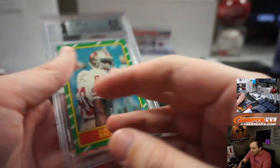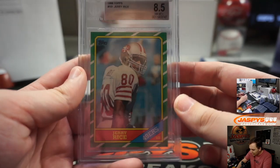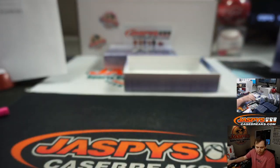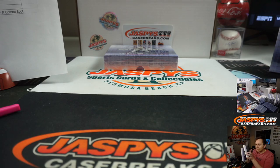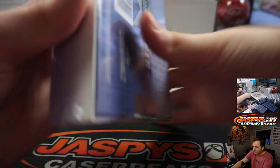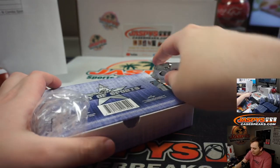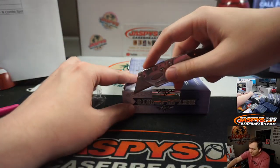1986 Topps — no subgrades on this one but it is an 8.5 near mint. The classic 1986 Topps football design, so nice one. This stuff has a nice mix of retro material, which a lot of that is obviously on fire right now — especially basketball but football and baseball too. It has some obviously a lot of the newer guys as well.